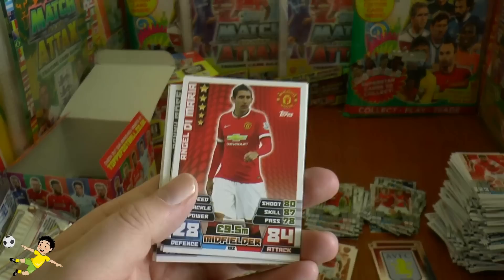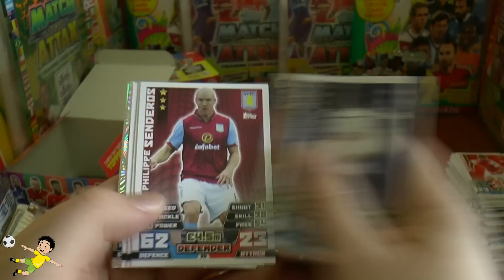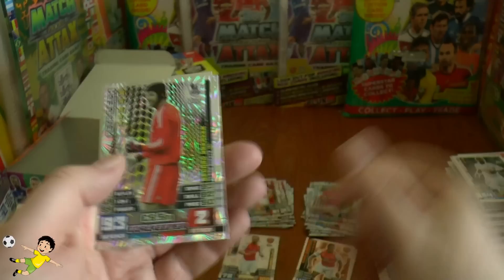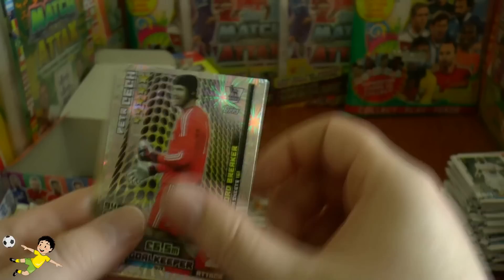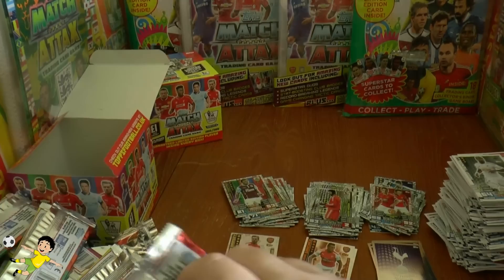Pack thirty-five with three inserts again! Base cards: Angel Di Maria — the flying winger — El Mohamedy, Joe Hart, Rose, Senderos, Tindall. Record breaker is Petr Cech — 161 clean sheets, really impressive — now unfortunately just the Chelsea reserve keeper. Man of the Match is Trippier from newly promoted Burnley. Pack completed with the Spurs logo.